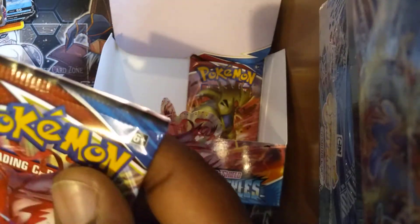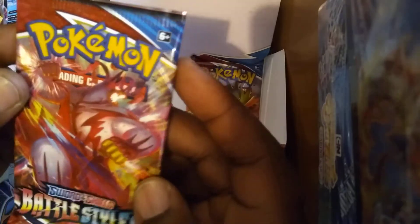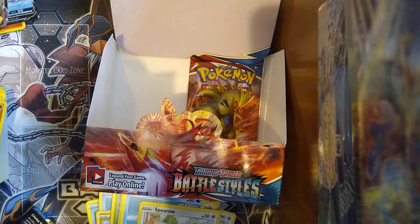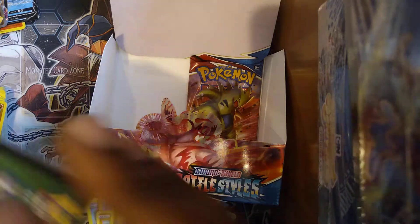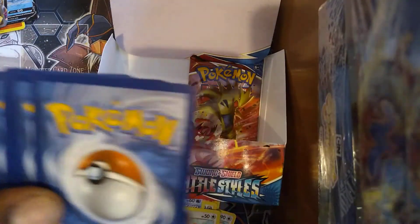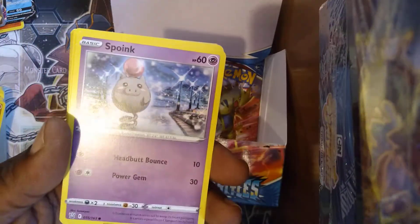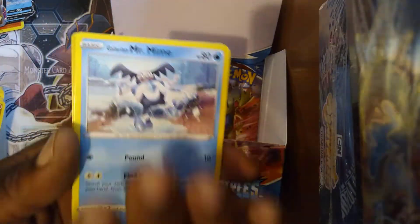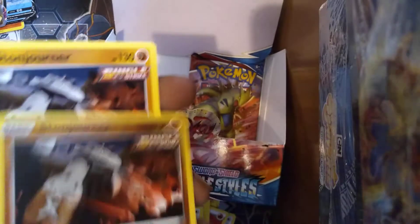There's a strange line going through this pack — you can't really see it on camera, but it's right here. You ever just wonder about the history of the cards that you get? Like what has this particular card been through? Fire energy, Perrserker, Tool Jammer, Golbat, Snorunt, Galarian Mr. Mime, Scatterbug, Yamper, Lickitung, Stonjourner reverse — and the Stonjourner rare.